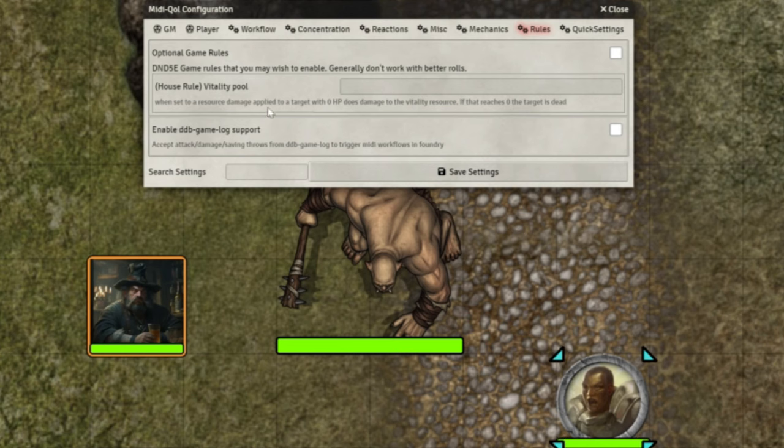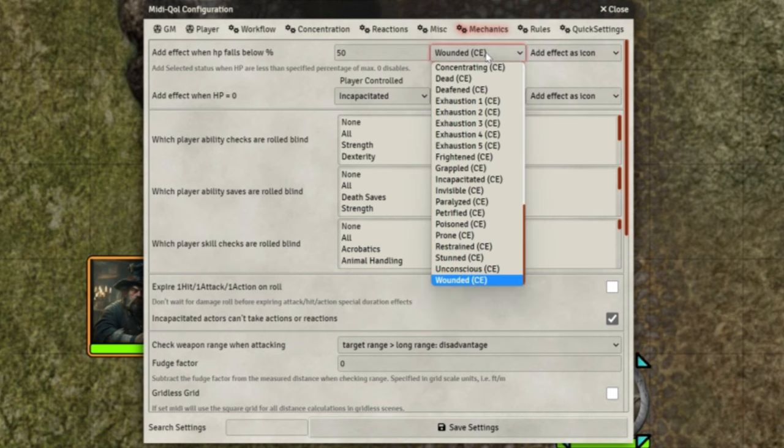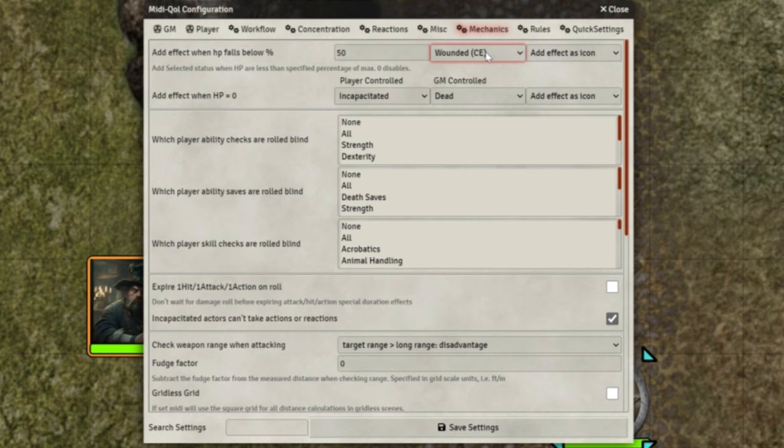Rules wise, I don't have any optional rules put in there. Under mechanics, I've implemented this: when hit points fall below 50 percent, it gives them a 'wounded' effect straight away — as soon as they hit under half health. That says 'wounded CE' because that is a convenient effect, so DFreds Convenient Effects needs to be installed so you can select a convenient effect from there. I just like it — it gives an indicator that they're about half health and you can see that monster or character is getting quite battered.